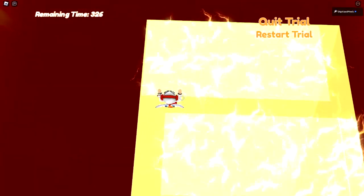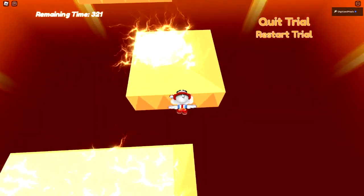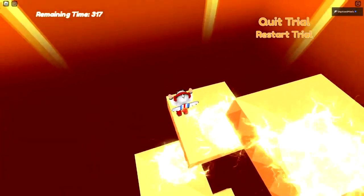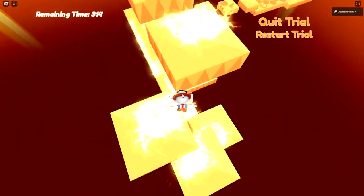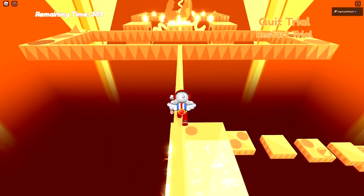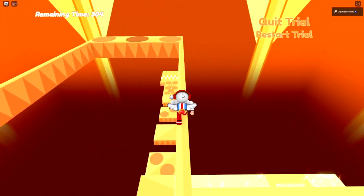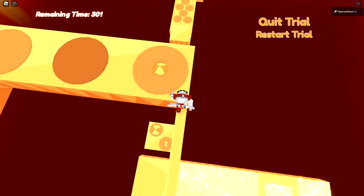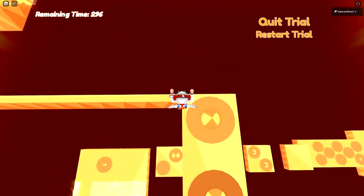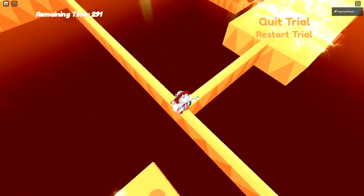Walk across — it does not matter which way you go, left or right, but I prefer going right. If you fall, there's a little platform right below you, so if you make a mistake you should be safe. Then just hop over these bars — the actual electric effect from them does not hurt you.